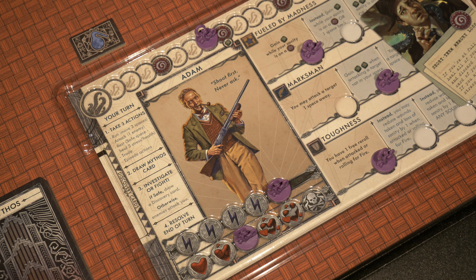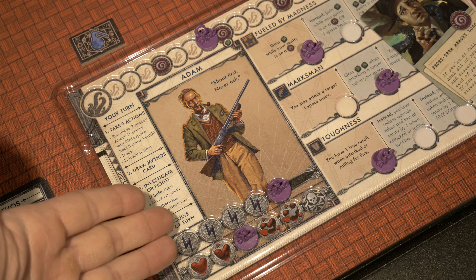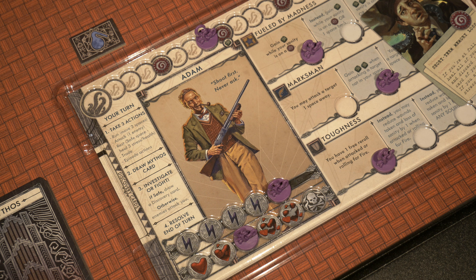It's worthwhile to take a look at Adam's character board so you understand exactly where his current state is — his sanity up top, his stress with the lightning bolts completely maxed out, and the wounds below. He's three slots away from death right now. I also have to note that I have two cultists in my room with me right now and a cultist next door. I have three actions on my turn and I'm very tempted to just make three full fighting actions to wipe out every cultist around me.